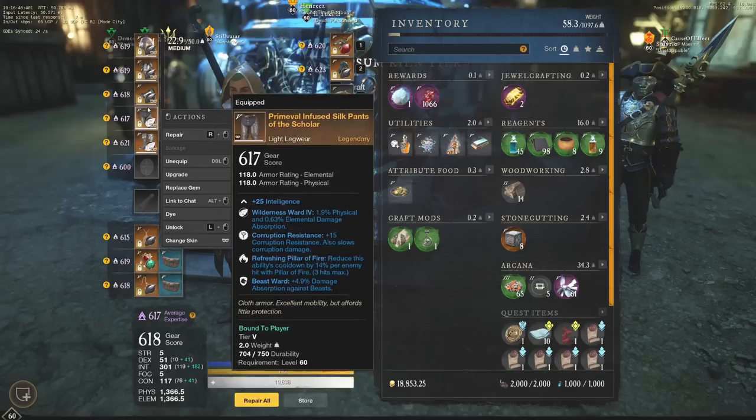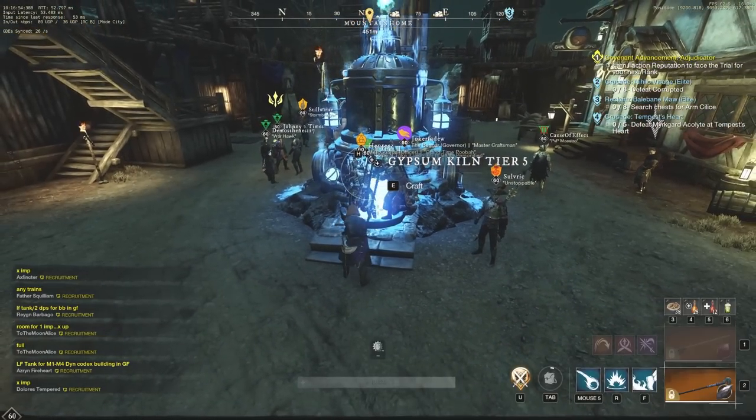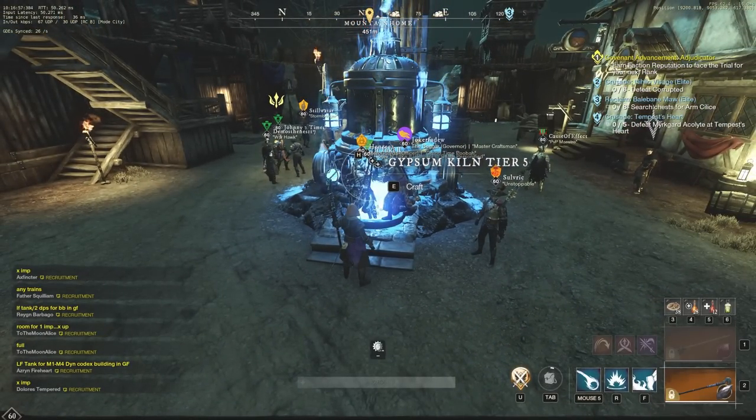Gear is going to be a common drop in chests, so you're going to get a lot of bumps during the world tours or trains that people run on your server. That's just a little tip and trick. Gypsum Orbs are really the best way to raise expertise, and you can get them automatically every single day by doing a couple of things.